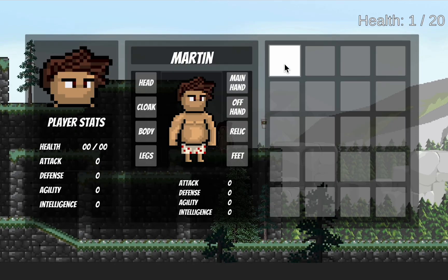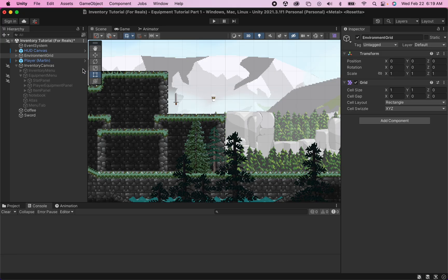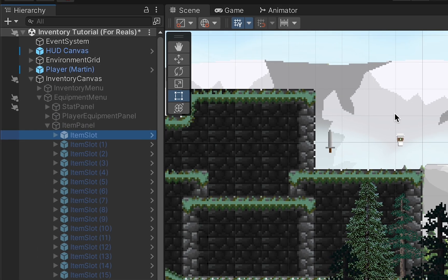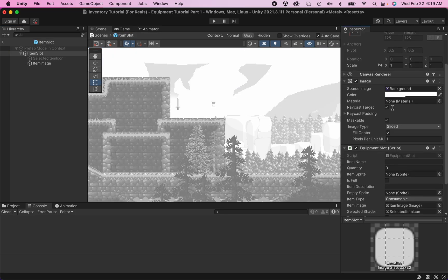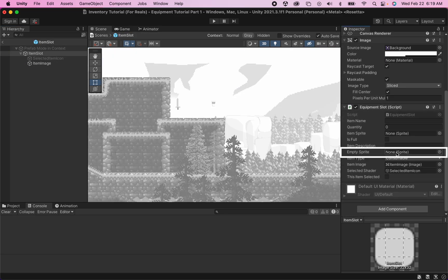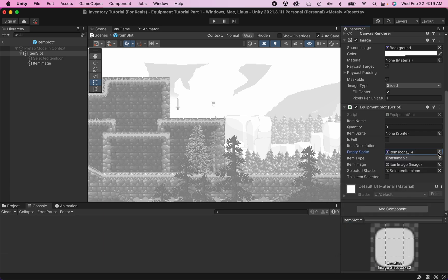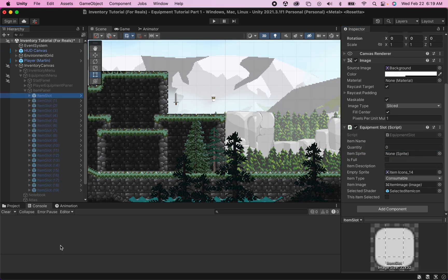The worst of the problem is now fixed. We can click on our sword and drop it. However we're getting this ugly white square left behind, and when I click on other squares you'll notice they are not properly deselecting. To fix the ugly square, we just need to go into our equipment panel, open up the item panel, and go into the prefab for one of these item slots. If you scroll down you'll notice I just forgot to fill the empty sprite image — right now it's doing the default square. If I fill this with an actual empty sprite, we'll get a nice empty sprite when we play the game. Since I did this to the prefab it will automatically apply that change to all the other slots.